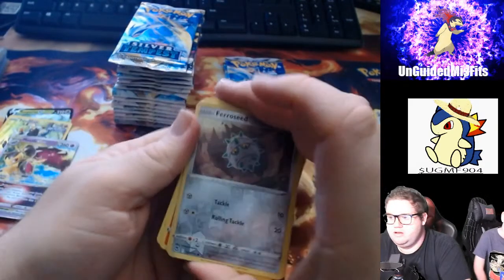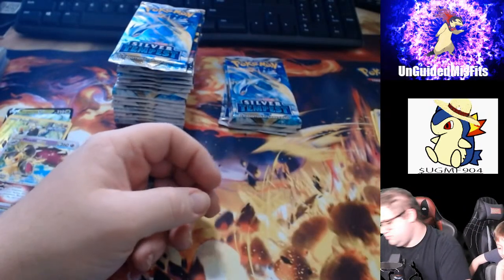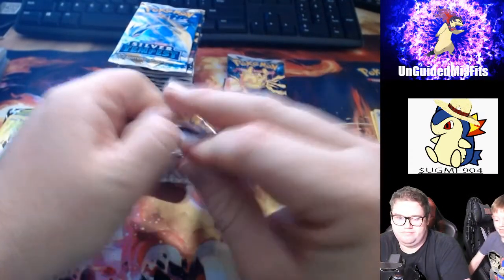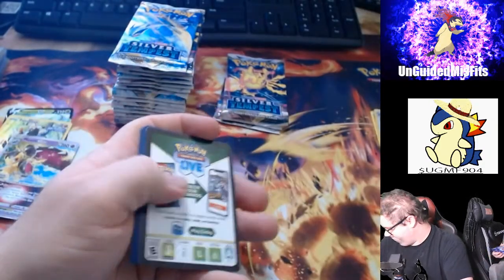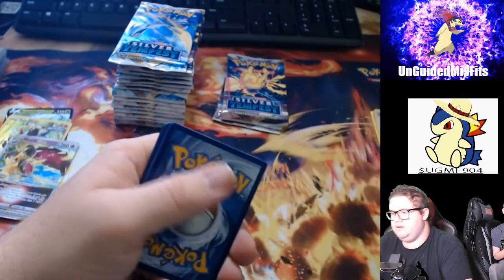Turner gathered. Oh, Reverse Holo Fearow. What does Ponyta evolve into? Rapidash? No — read its name. Why do I always have to sound it out? Because that's how you learn how to read, Bubby. I don't tap out.